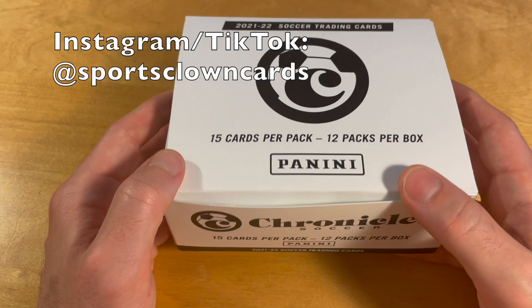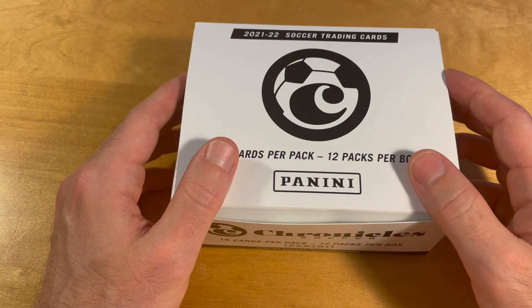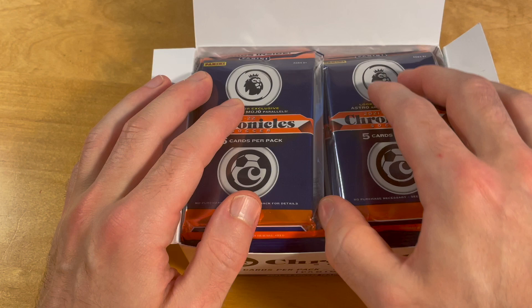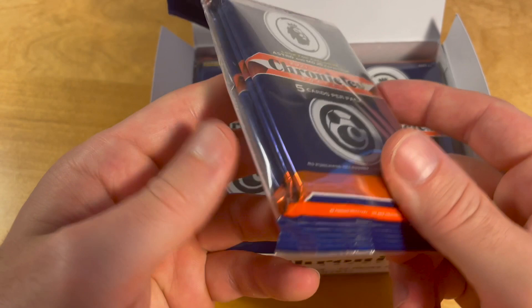What's up high-end collectors! Today we are breaking this cello box of 2021-22 Chronicles Soccer. As those of you who follow the channel regularly know, I'm a huge fan of Chronicles in all sports because I really like that there are so many different designs in this product. I got this fat pack or cello pack box in soccer — I usually call these packs 'fat packs' because they're fat, or you could also call them 'Ronaldo packs' because of the Brazilian Ronaldo who played in the '98 and '02 World Cups and was also pretty fat.